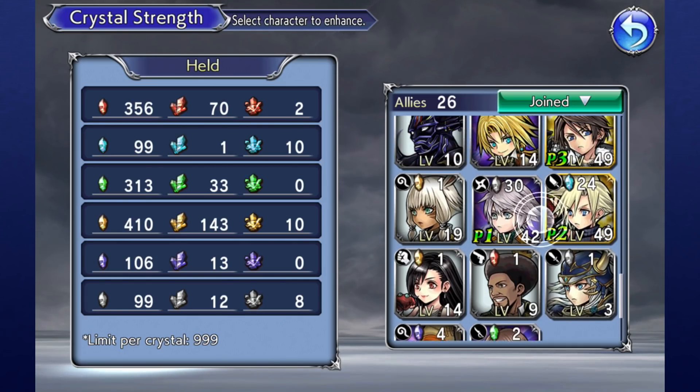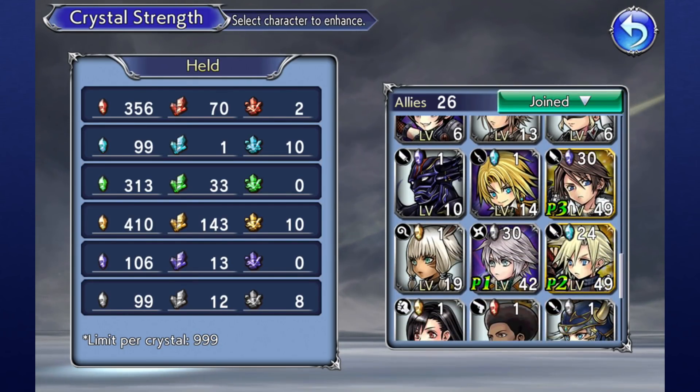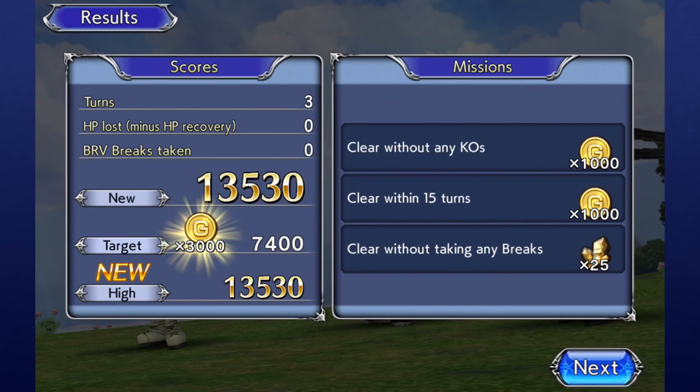There are red, blue, green, yellow, black, and white crystals, and each color of crystal is broken up into three tiers. These can primarily be earned by playing through things such as cycle quests, co-op quests, and as quest objective rewards.